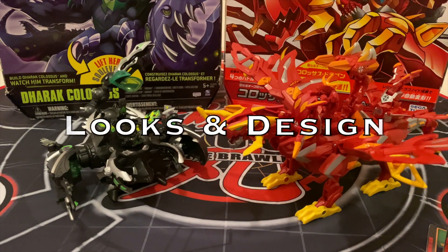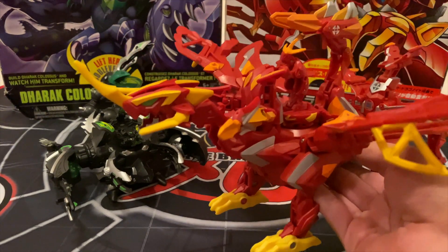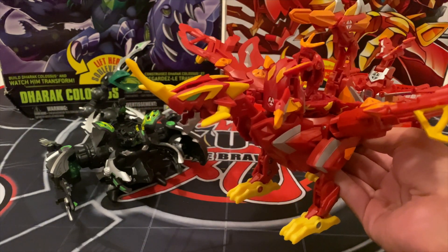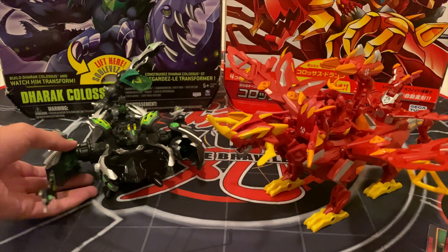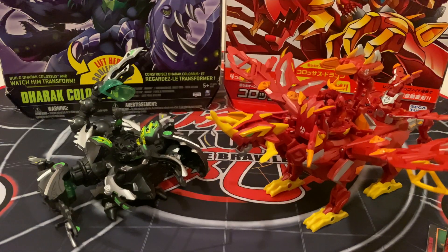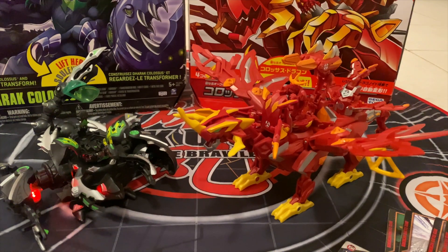Number three — looks and design. For this part it's always optional and completely depends on your own choice, but for me I would definitely choose Dragnoid Colossus. He looks really huge and powerful, which is fitting for the Colossus name, and I really love the amount of detail he has. However, Darak Colossus is also very cool — he looks like a giant scorpion Bakugan, and the flashing lights make it look even more special. I give this part to Dragnoid Colossus.